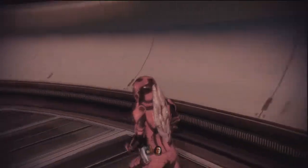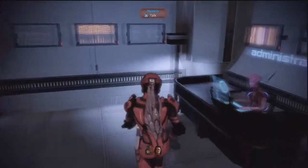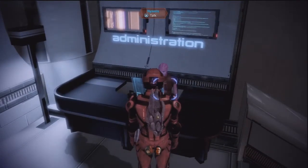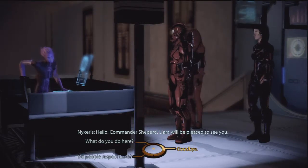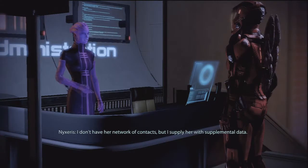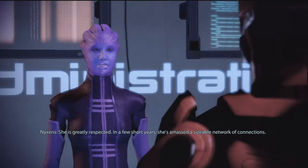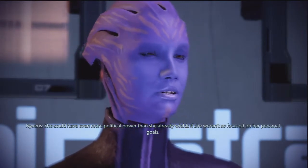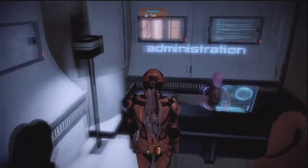Let's actually do a thing. The first place we want to go to is over in this direction — we need to go find Liara. Another difficult development for human expansion as the colony on Horizon has been attacked. The council has pledged to investigate the matter thoroughly. Hello, Commander Shepard — Liara will be pleased to see you. You're Liara's assistant? Yes. Liara relies upon me to acquire useful intelligence. I don't have her network of contacts, but I supply her with supplemental data. It's really an honor to work with her.